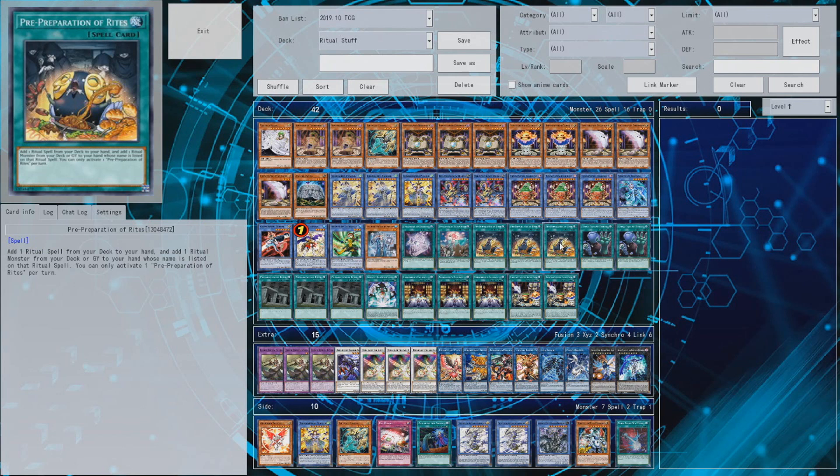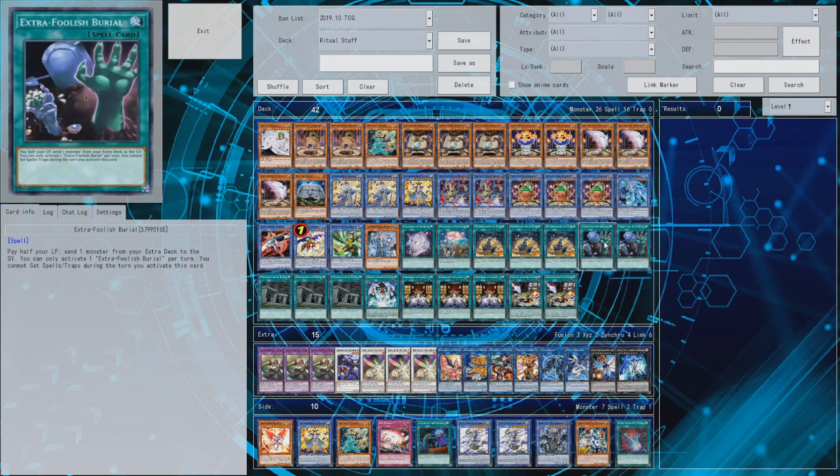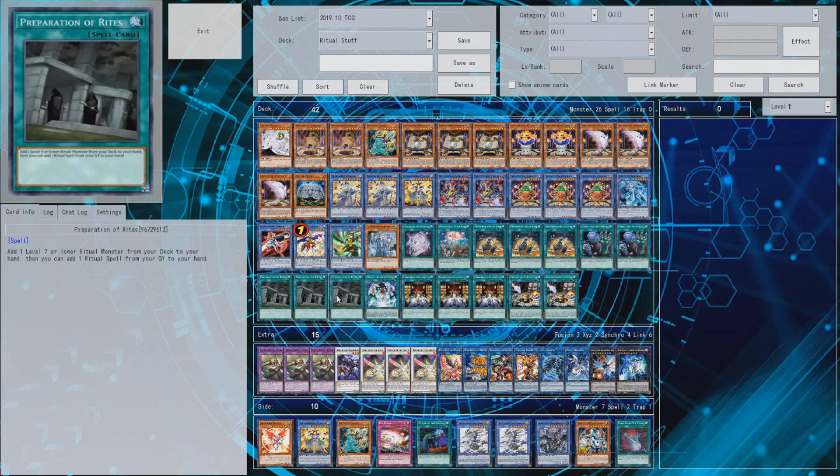Getting hand advantage with this deck because of the incantations is actually not that hard, especially with cards like Pre-Preparation of Rites. Filling up your hand is usually pretty easy, and getting rid of cards in hand is pretty easy too since it's a ritual-based deck. Extra Foolish Burial at two - you don't want to run three because that would result in dead cards if you draw two of them. Two is the ratio most people play; three would be excessive unless you play a 50-55 card deck.